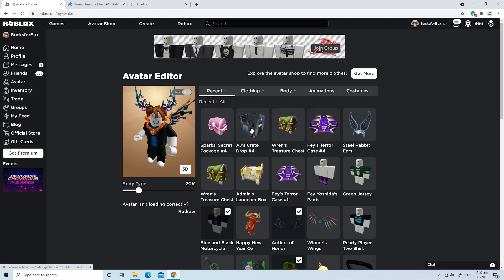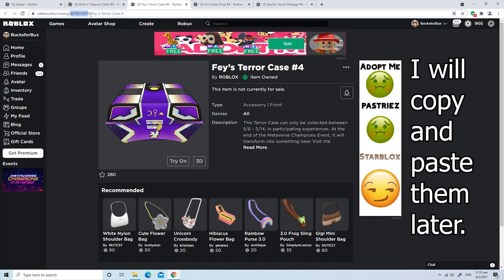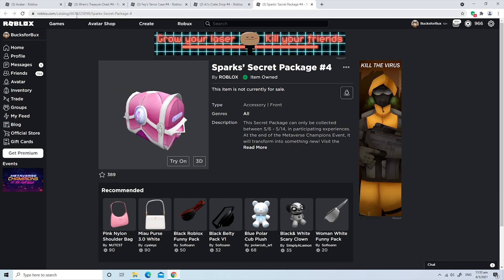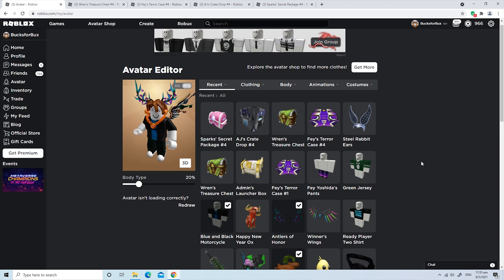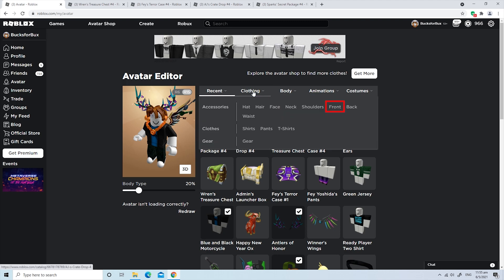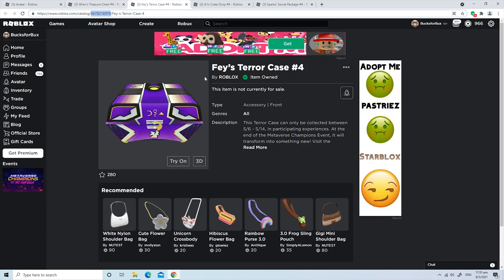You can actually find the asset IDs in the URL. The Week 4 chest are front accessories, so go to Clothing, then Front. Hit Advance here — the window of asset IDs will pop up.